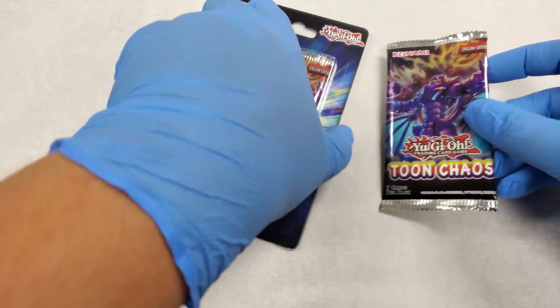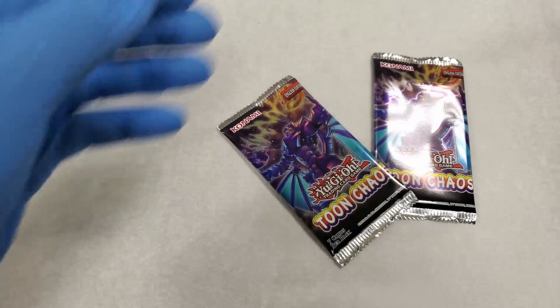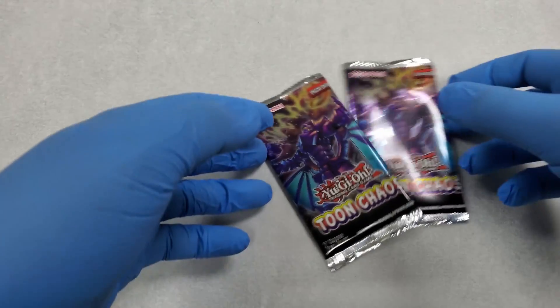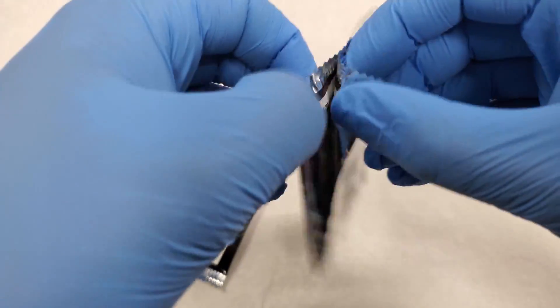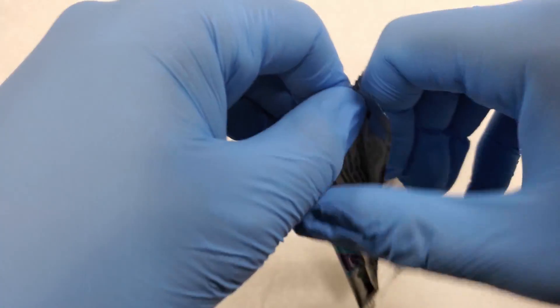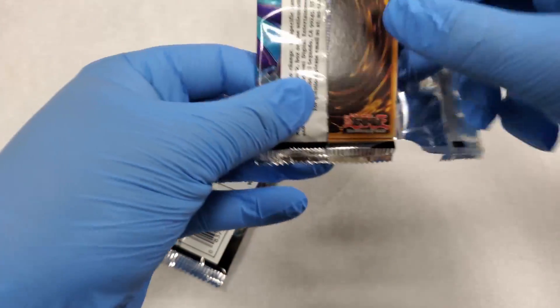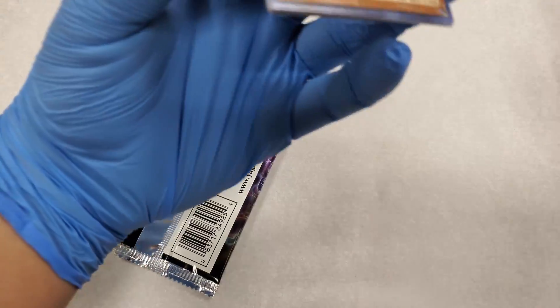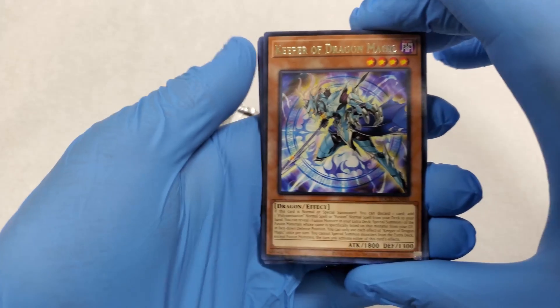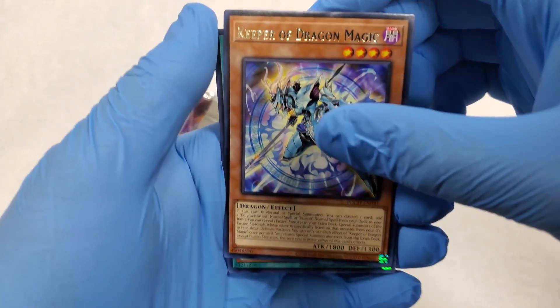Very nice. I haven't bought these kind of packs in a long time, man. Let's go ahead and open these up real quick and see what we got. Seven cards are in here and you get a foil, which we'll get right here at the top. Keeper of Dragon Magic, very nice. I'm looking for them Toons, though.